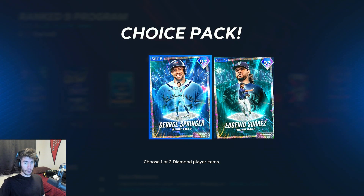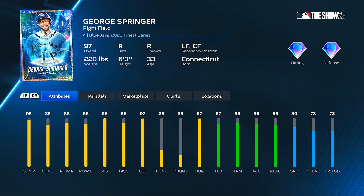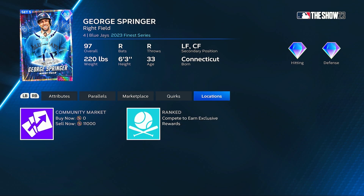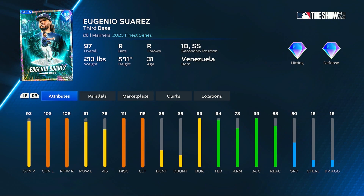Starting out with the Pennant Race, the two new diamonds are Finest George Springer and — I'm not a big fan of the 97 or 98 overall Finest cards they've been dropping; I just know a lot of players would want the 99 version. Here's the 97 Finest George Springer from the Blue Jays. And then Suarez from the Mariners gets a Finest card — did he sign with a different team? I'm trying to remember but I can't think of it.